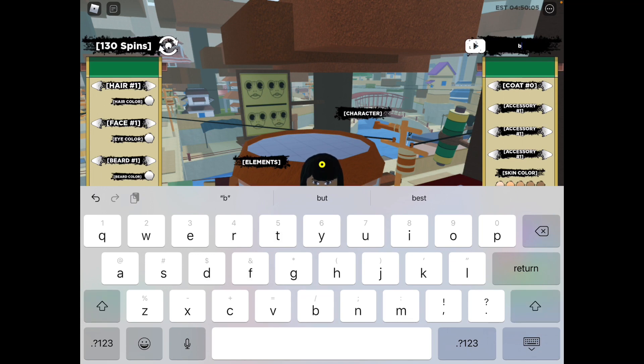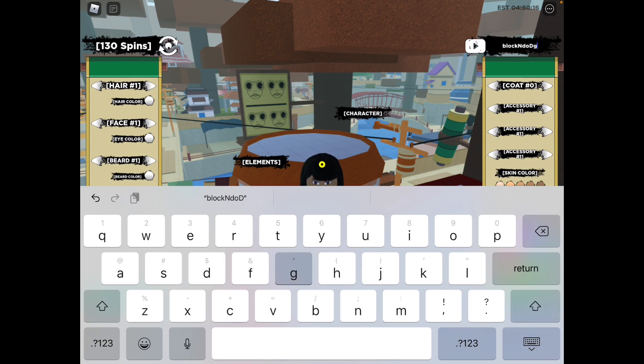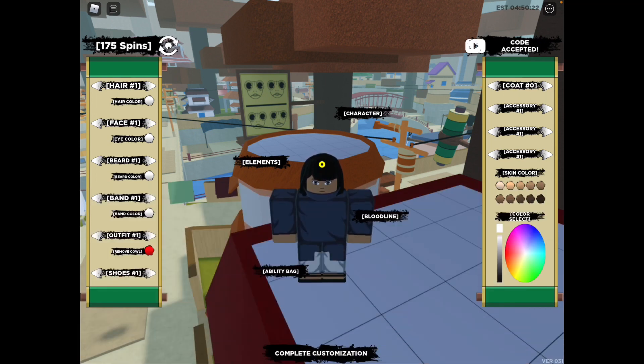The newest code is: small letter b, l, o, c, k, capital N, small letter d, o, capital D, small letter g, e, exclamation point. Press enter or return on your screen.